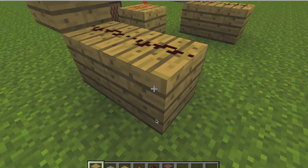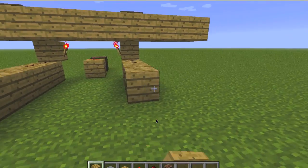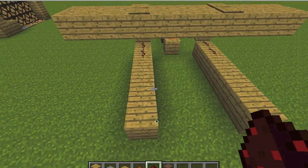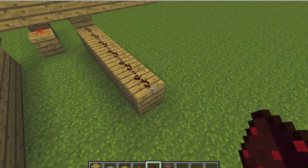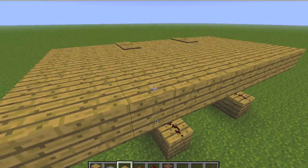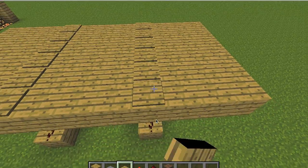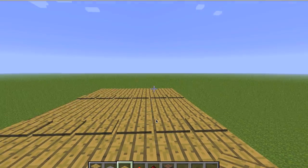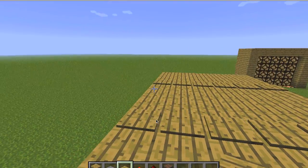But if you want to make it wider, it's very simple — you just extend it as far as you want up to 15 blocks. Wire it up with dust, extend this platform out. The platform is extended, and you just line it with pressure plates in the same side. And it works.